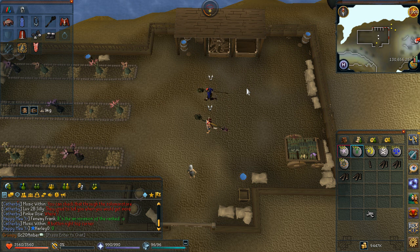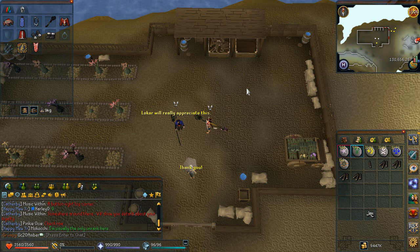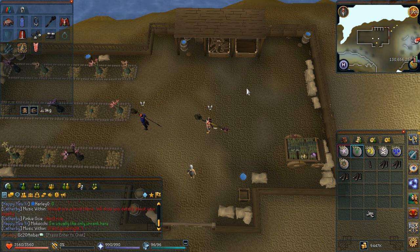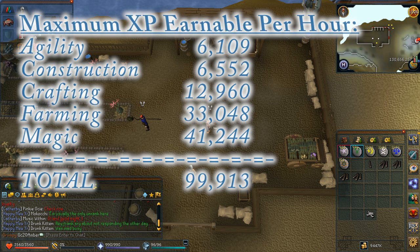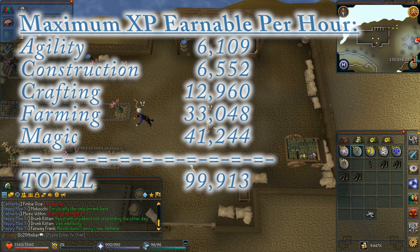For full XP: fertilizing needs 83 Magic, curing plants needs 66, Plank Make needs 86, String Jewelry is 80, and Energy Transfer is 91. If you're good enough to peg everything off before the 60 seconds is up, the maximum XP per hour — assuming you have all the levels — is 33,048 Farming XP, 6,552 Construction XP, 12,960 Crafting XP, and 6,109 Agility XP, as well as 41,244 Magic XP, for a total of 99,913 XP per hour across all skills.